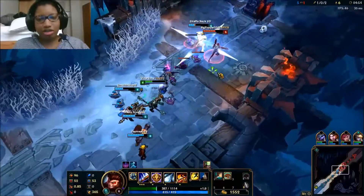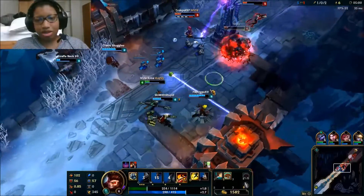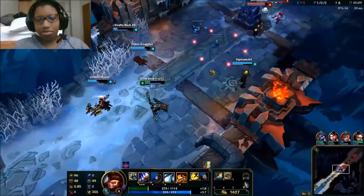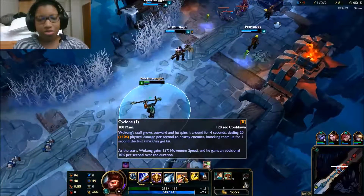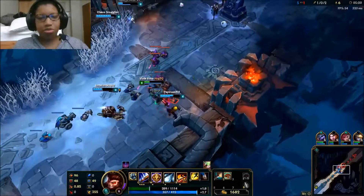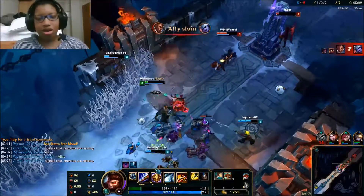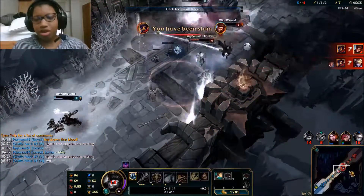His ultimate is Cyclone. I'll demonstrate in a second because we can probably go in and kill someone here, though I'm a bit wary with Victor around. Cyclone is a spin attack that you can move around with — he gains 15% movement speed while using it, and it also has a knockup. But Tristana, stop tower diving by yourself — and I'm dead to Victor's ultimate. Guys, stop tower diving, especially when there's a Victor on the map. Victor is definitely a champion you do not want to tower dive against.